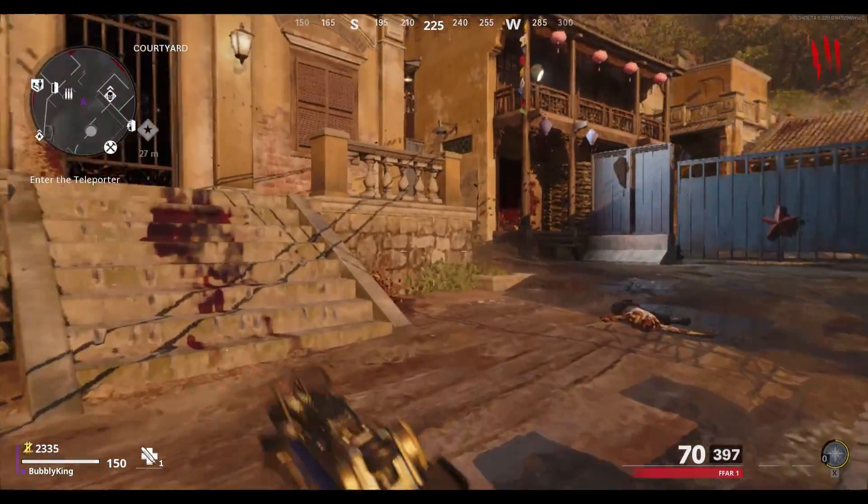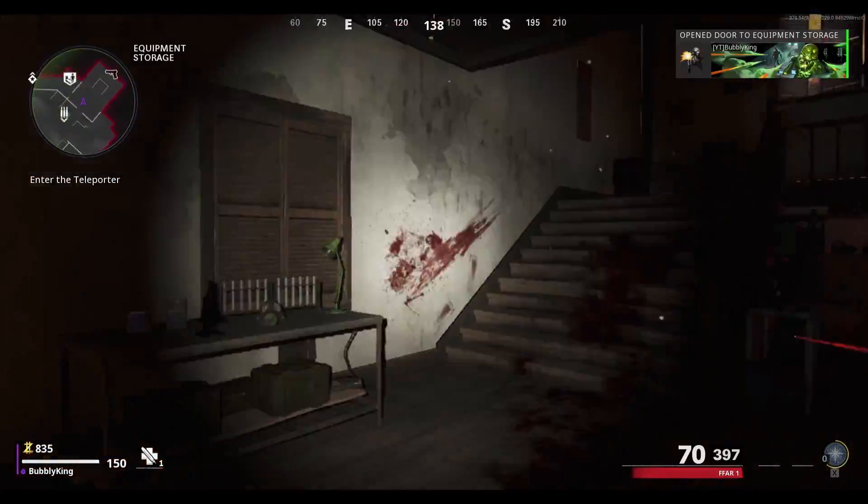Once you get 1500 cash, you're going to want to open this door and make your way up the stairs to the portal.